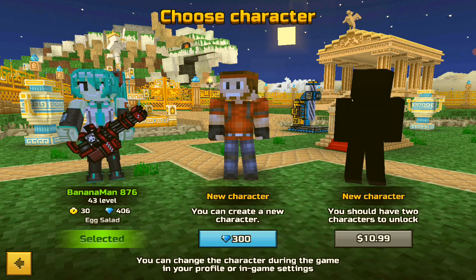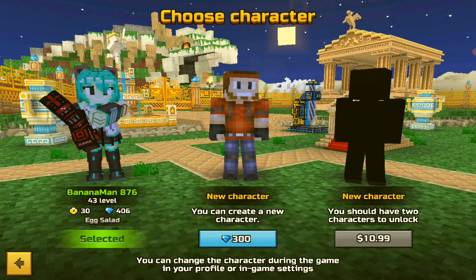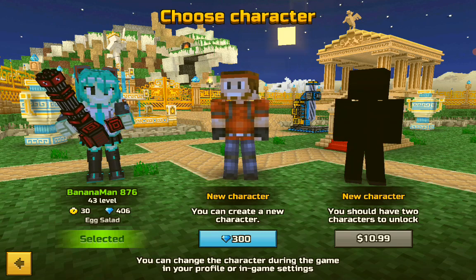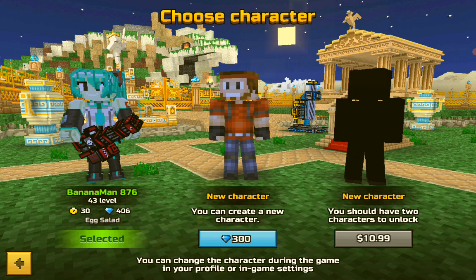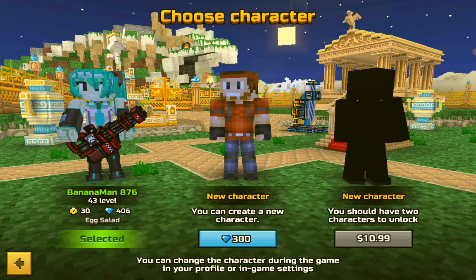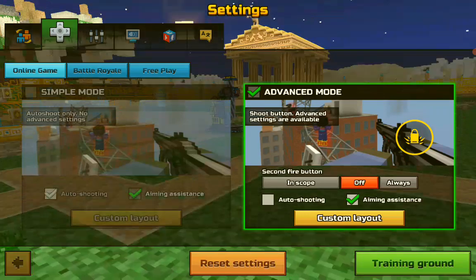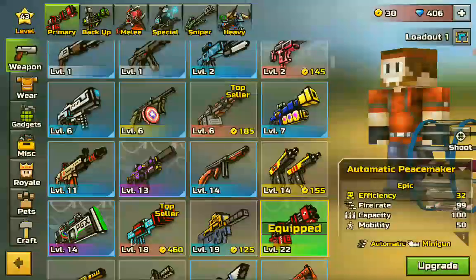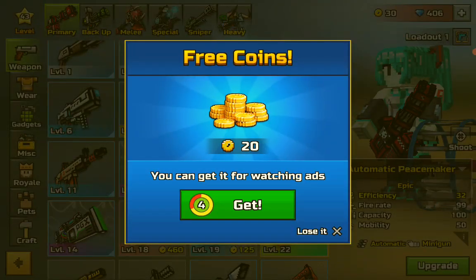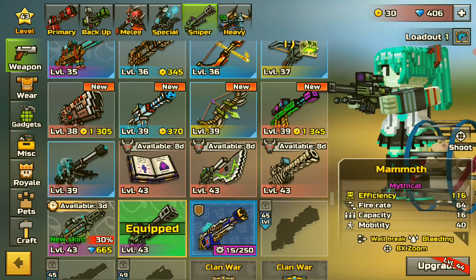I already have an account, which is a very good name, but I do want to start another one so I can start again from the beginning. I've saved up some gems — 406 — though I've actually saved up more than that. But I did decide to get the Mammoth, as it's one of the better guns.